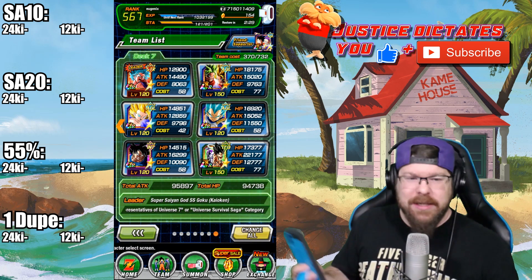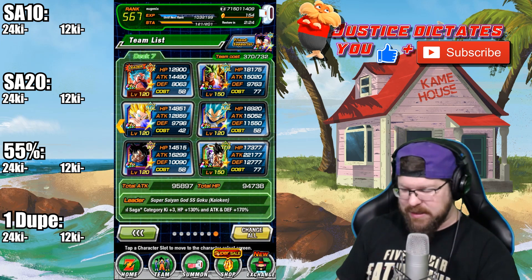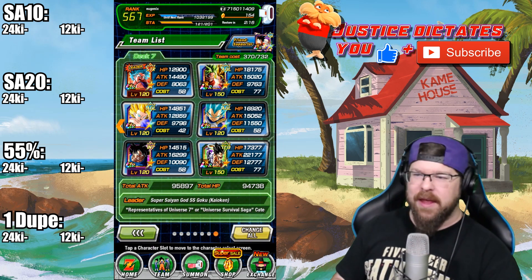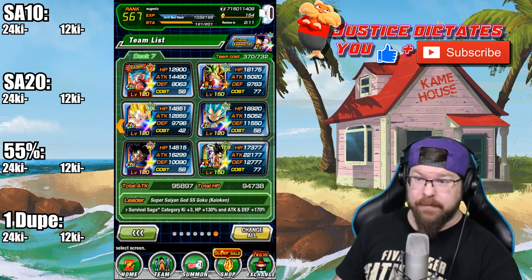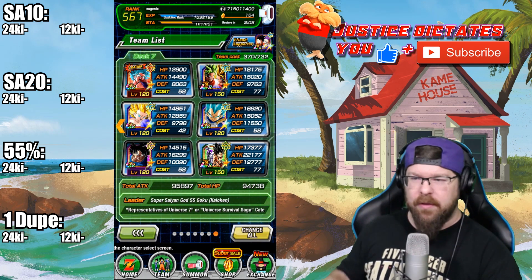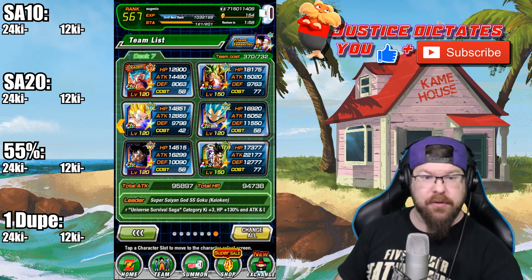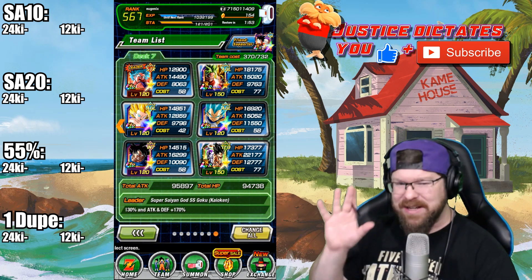Now I haven't really talked about Kale and Caulifla yet. We've been trying to do their damage test and it just hasn't been working out. The way we normally do it is the 12-ki test and the 24-ki test, but I'm gonna be real — you can't get their 12-ki off. If you have any kind of decent team for them, you ain't getting their 12-ki off. They just get way too much ki, and that's not a criticism — that's a good thing.